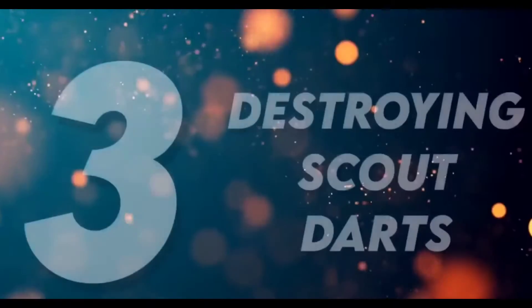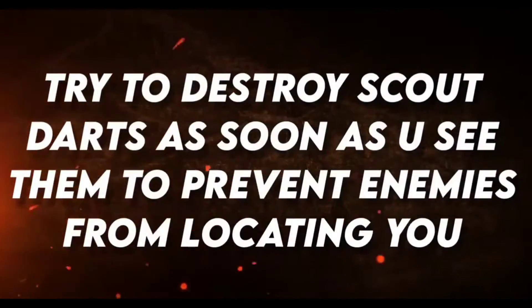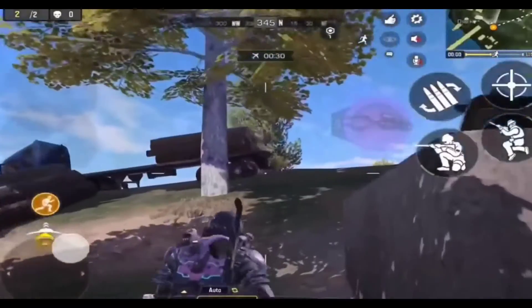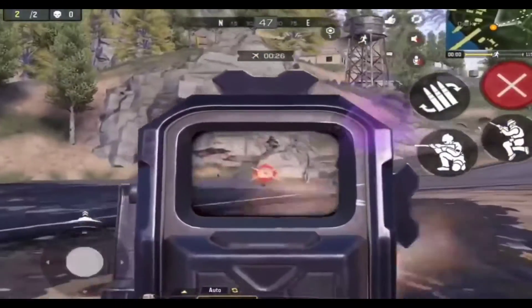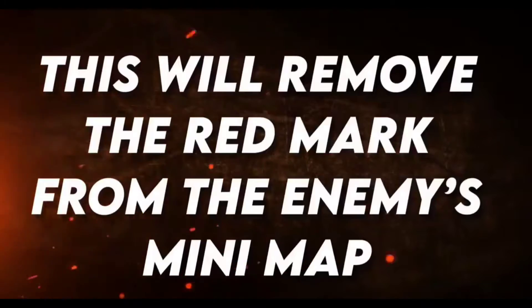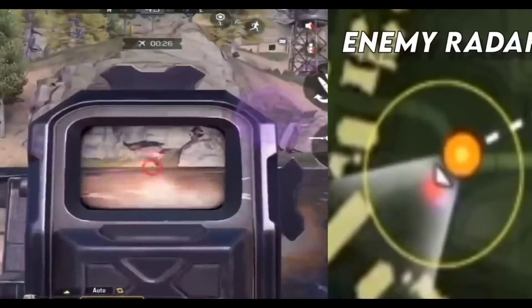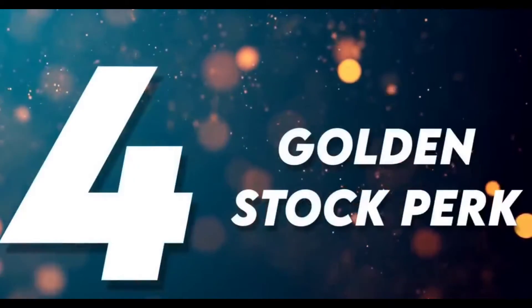The third tip is destroying scout darts. Try to destroy scout darts as soon as you see them to prevent enemies from locating you. You can destroy it the moment you see it — this will remove the red mark from the enemy's mini-map. Notice the red mark disappear as soon as I destroyed the dart.